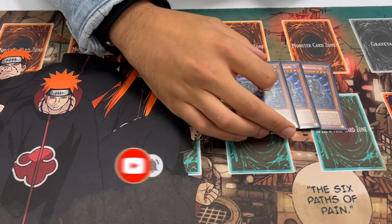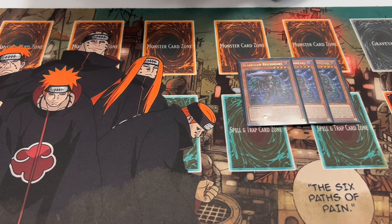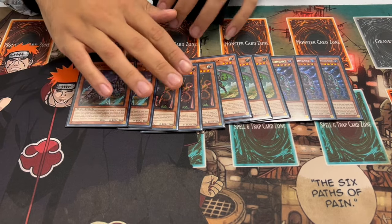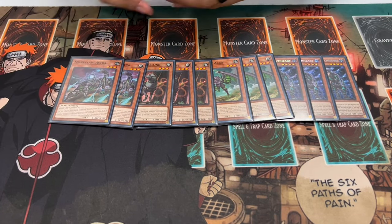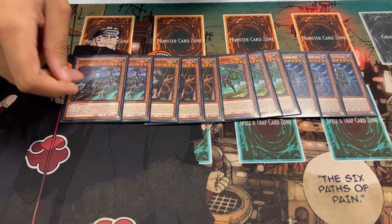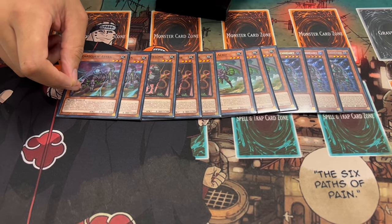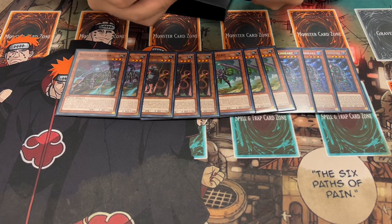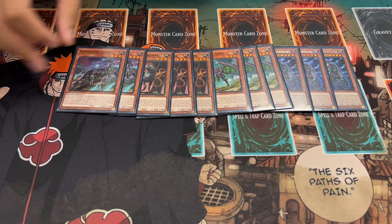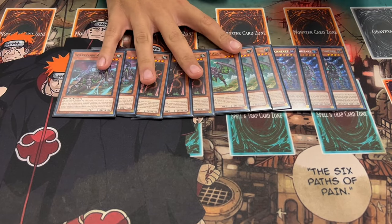First things first, we're playing three Rykart. Rykart is absolutely insane — one of the most important cards in the deck. We're also playing three Acro, three Balone, and two Astra. I decided to max out on Acro and Balone but only play two Astra because I think Astra is the worst one. It gives your Try Hard more attacks based on defense position monsters, but it can only attack up to that number rather than gaining additional attacks. Balone does piercing damage which synergizes really well since Try Hard puts everything in defense position, helping you OTK and push for damage.